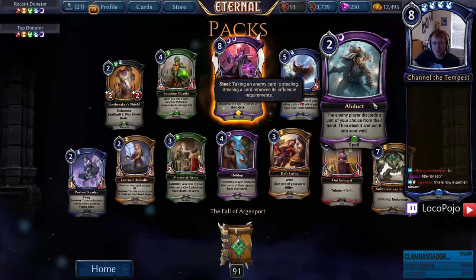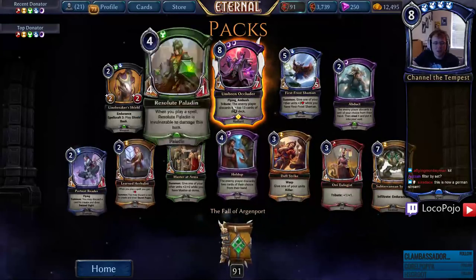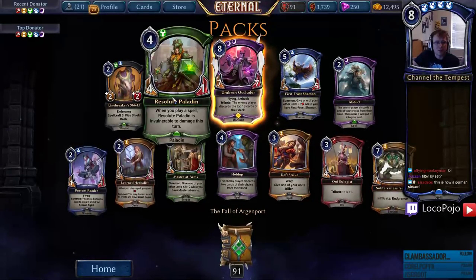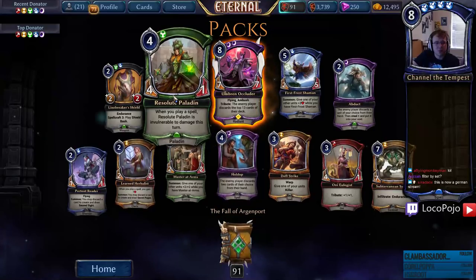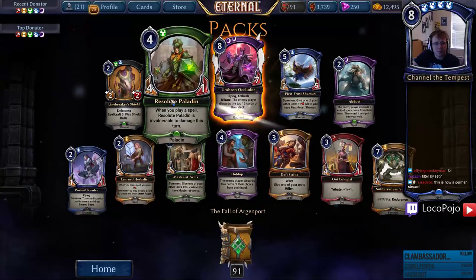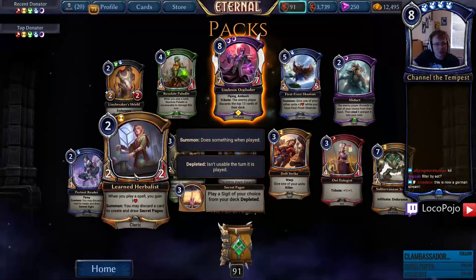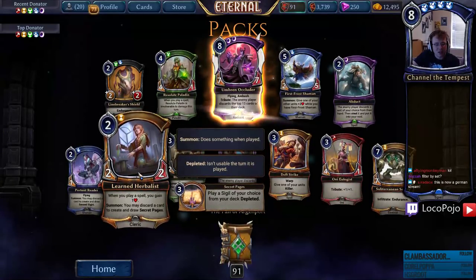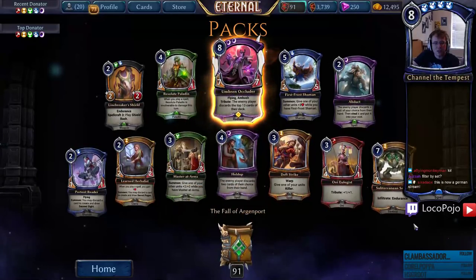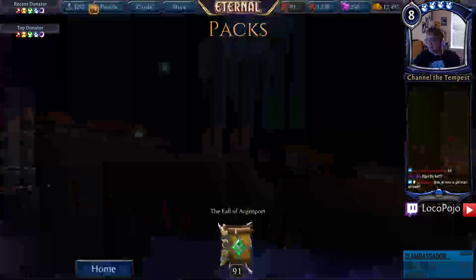Abduct — steals enemy units to your void but also forces discard. At least as good as Treachery in that respect but it doesn't deal damage — still seems okay. Master at Arms is probably the best of the summon-give-your-units-things cards. Resolute Paladin — gets Invulnerable to damage when you play a spell, which is better than when it attacks — that might be playable, dodges tricks in a cool way. Learned Herbalist — gain health and you can discard it. It's a good life force activator and you can get Secret Pages off of it — this is obviously a good Mask of Torment card, playable in ranked.